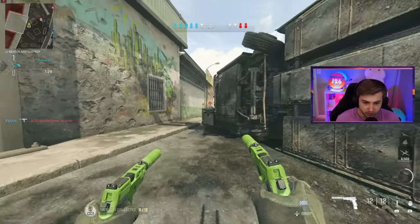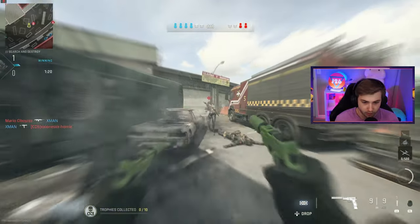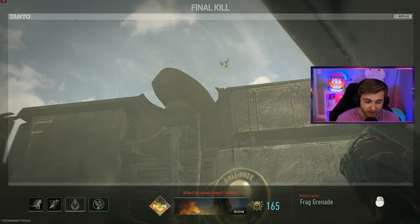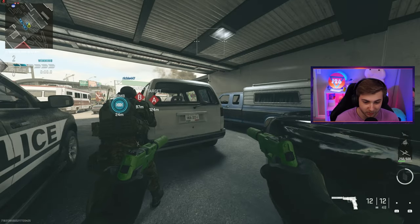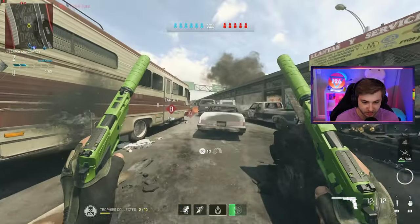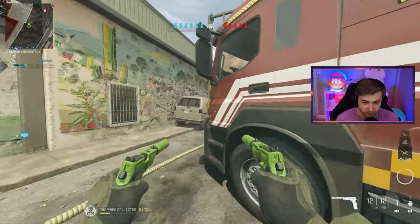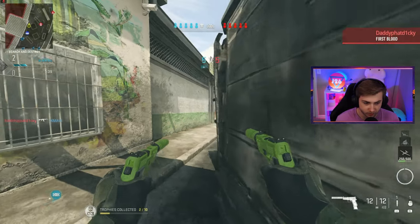You can only get a maximum of 6 kills per round here. There's one. Oh, and I just got another one with that nade — I probably shouldn't have thrown it. If I knew there were two people there I wouldn't have, because that could have been a good double kill opportunity. From now on, no more throwing nades. I want to use as little of anything else as possible, because if I'm getting kills with anything else that's one less kill I'm not getting with my pistols.